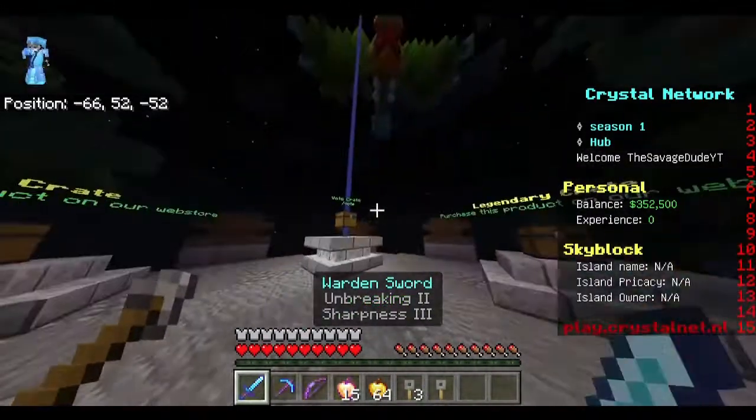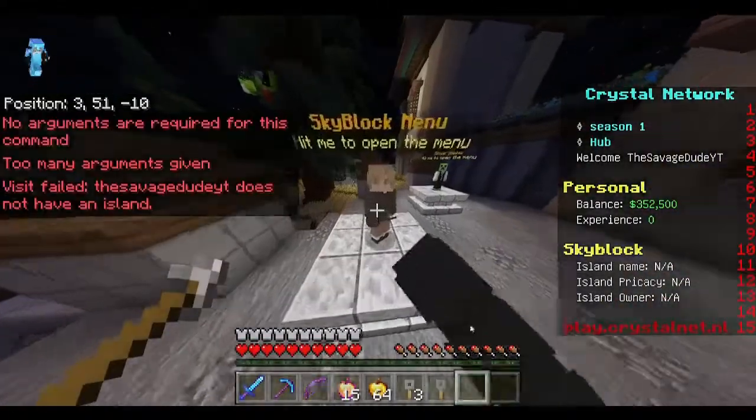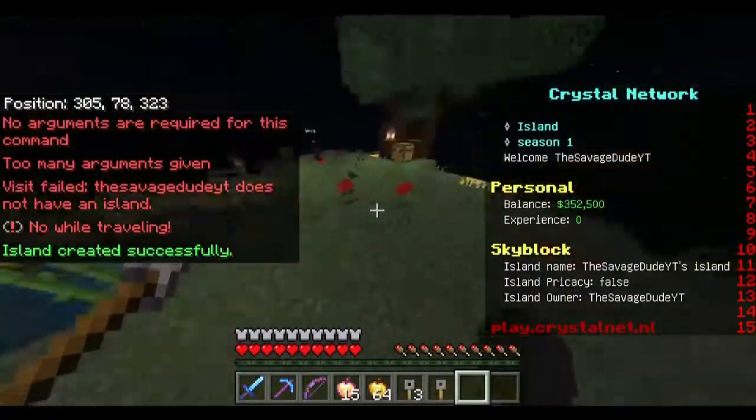Here we have the vote crate — you can get vote crate keys yourself just by voting, which is super nice. I'm going to go ahead and create an island myself. Basic island — and here we are!